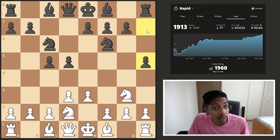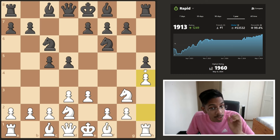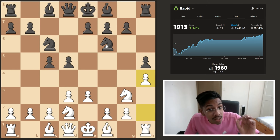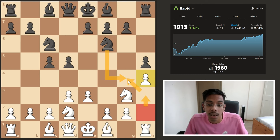Whenever the opponent plays a move like h5, you have to respond with h4, simply preventing the push. But there is a problem: when you push this pawn two squares, this square becomes a weak square as the knight can hop in, and you cannot push this pawn to h3 to kick away the knight.